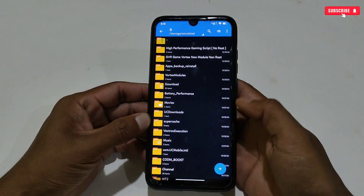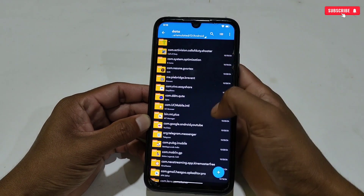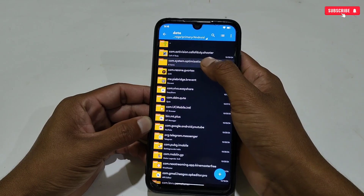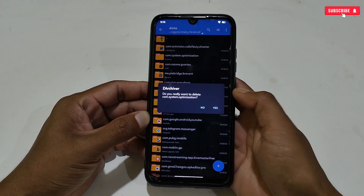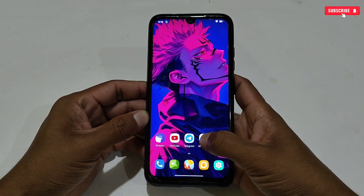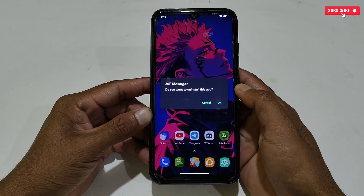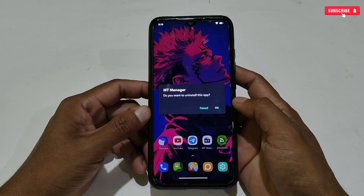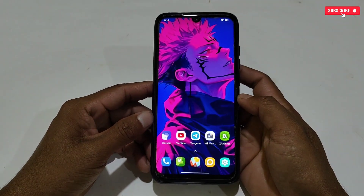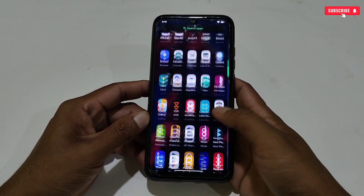To remove the script and tweaks if they do not work on your phone: first, delete the system tweaks applied in the Android folder. Then delete the MT Manager app — but if you use MT Manager regularly, just clear its data instead. After all this, simply restart your phone. That's all — all the scripts and tweaks will be cleared.